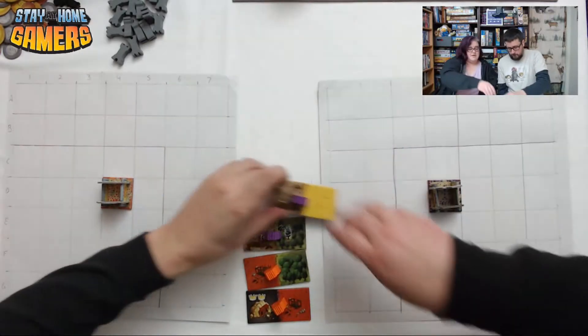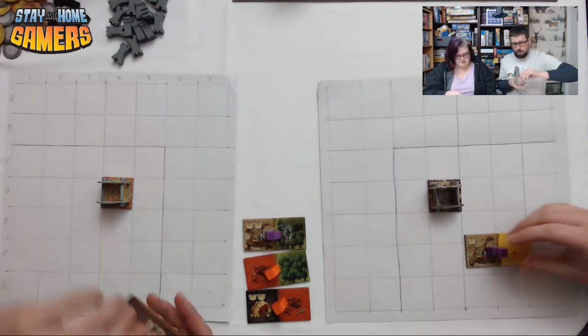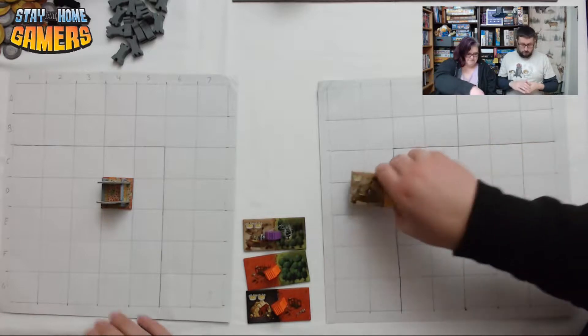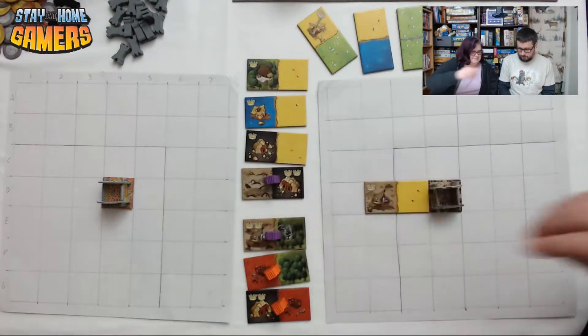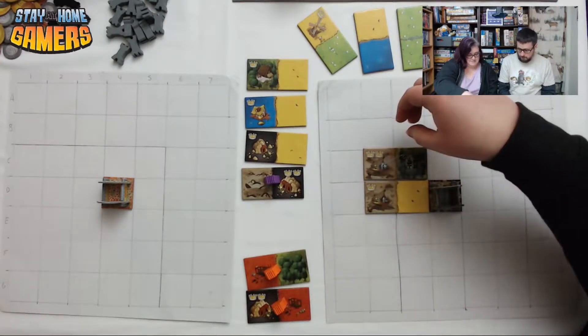We have to pull from the King Domino box for the next set. I'll sort these. I think I'll put the swamp on this side of my castle. I feel like we're going to get less plain ones now because we're going to have more choices — crowns and everything.